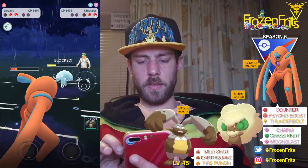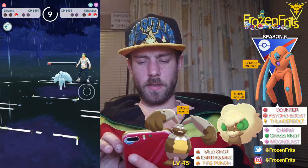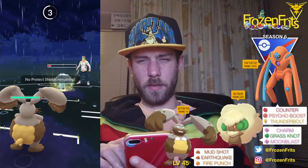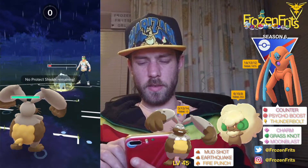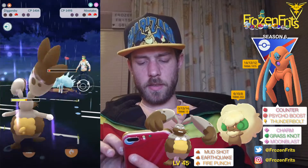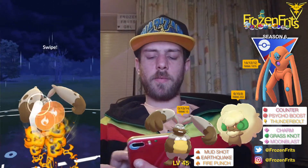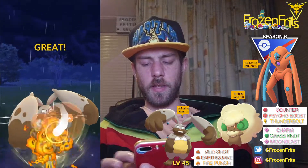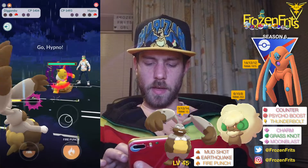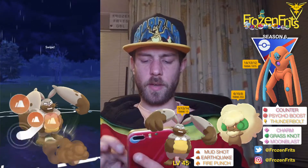He shields that and he's gonna farm us down. Then yeah, we got the Diggersby and we don't really like Weather Balls. Okay, that did not a lot of damage — can we farm this down? I just clicked on the Fire Punch so we're gonna take that off.